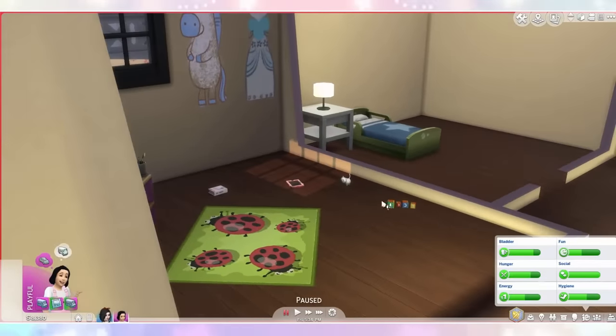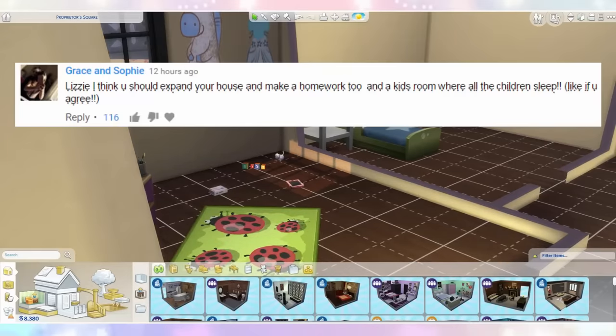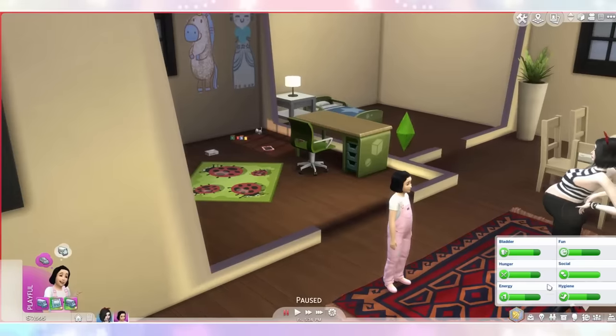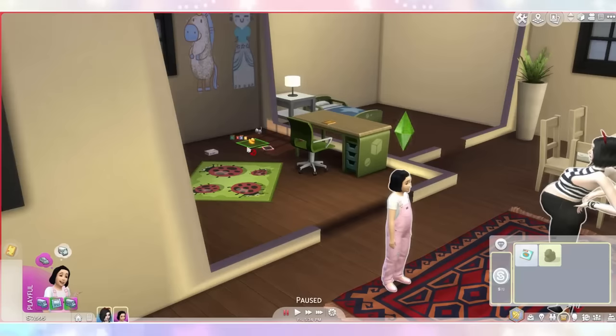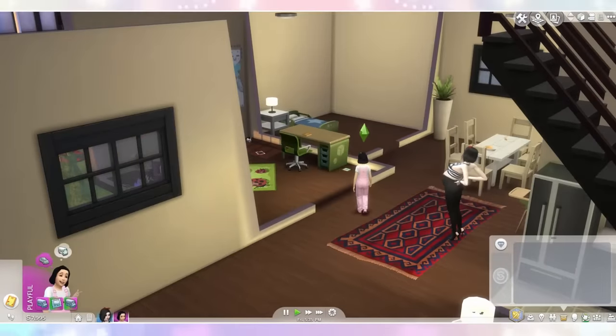Oh I think we need a desk in here — that's what we're missing. A homework desk. Somebody suggested that too, I can't believe I didn't think of that. Oh we need a cute one. This is cute! Now she can use that to do her homework on. Oh extra credit — you are a smart cookie. You don't need a rubber duck in your inventory anymore. Okay so she is going to do that, and Snow can just have a nap.